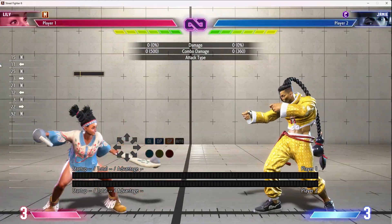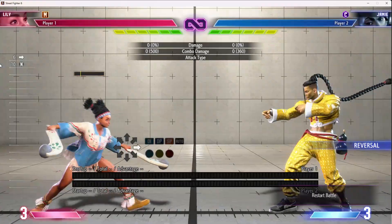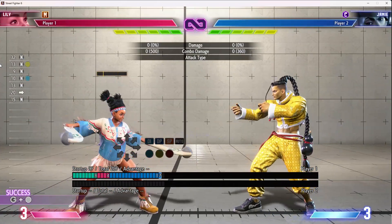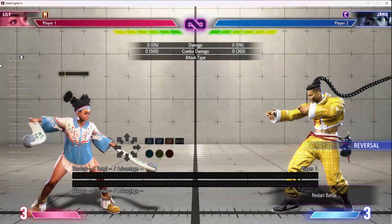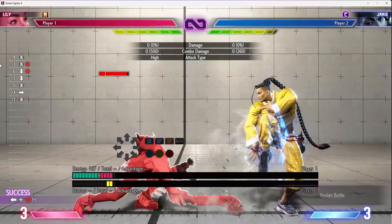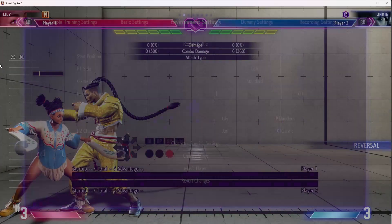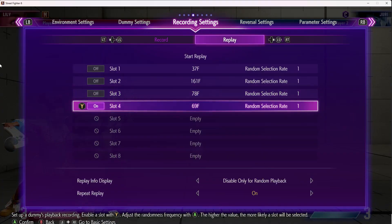Other than that, your forward dash is not great, especially for the space that she pokes at — hard for her to get in with that. She has a bit of a dead zone around certain spacings because her heavies are good in general but slow. Other characters have moves that reach farther faster, like if Juri just does stand heavy kick into crouch medium kick, there's nothing you can do to interrupt it except a buffer.